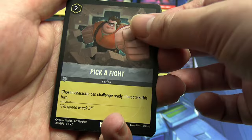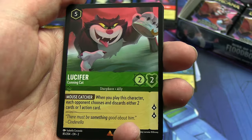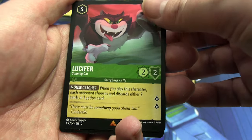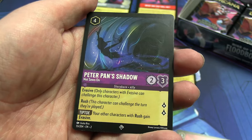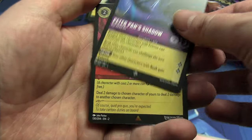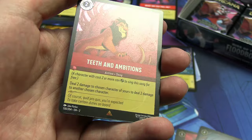From Zero to Hero — the song — that's our first one from this box, as our uncommon. The Most Diabolical Scheme. I did want more Pick a Fights because I only got one in the other box, so fantastic. Rares or better: a version of Lucifer I don't remember seeing last time, and super rare: Peter Pan's Shadow — we didn't see this last time either, not sewn on. Followed by our foil shiny: a shiny rare, and it's Teeth and Ambitions the Song.